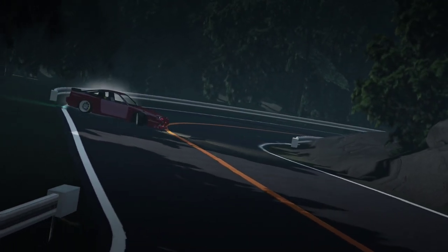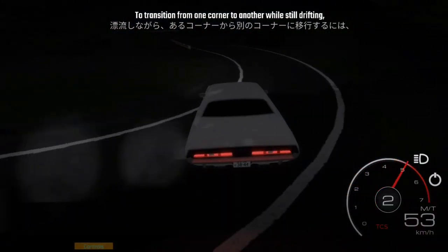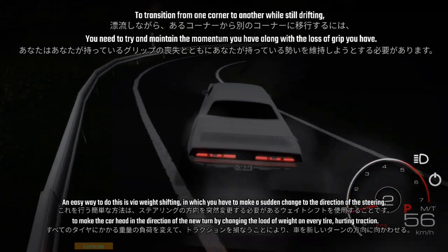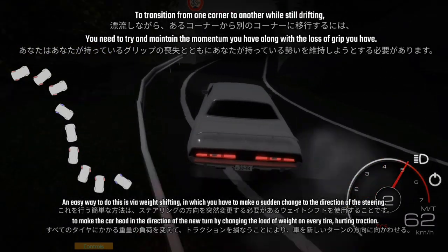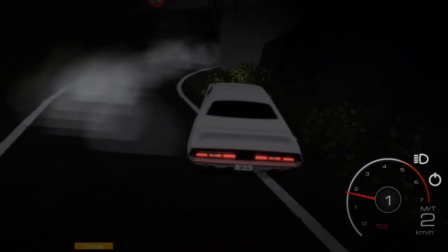Chapter 4: Transitioning. To transition from one corner to another while still drifting, you need to try and maintain the momentum you have along with the loss of grip. An easy way to do this is by weight shifting, in which you make a sudden change in steering direction to make the car head toward neutral, by changing the load of weight on every tire and hoarding traction.